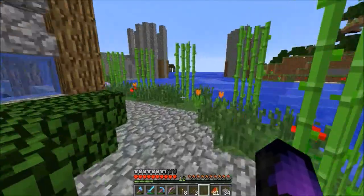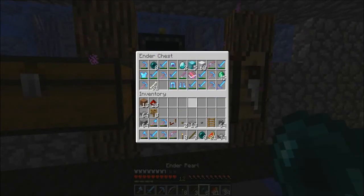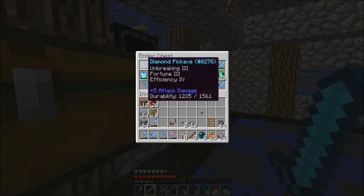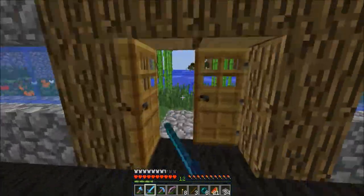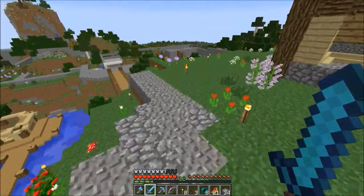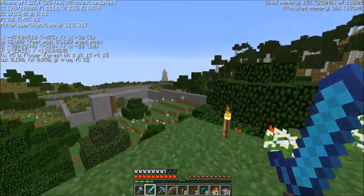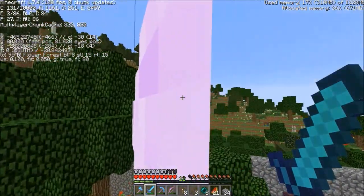Let's head on over to spawn. Let's grab some enderpearls from the chest. I should put my silk touch back in there — I think I only have one silk touch. I've got a lot of fortune threes. Let's head to spawn. I can go through the nether portal, but I think spawn is that way. I could be completely off, but I'm going to try it.